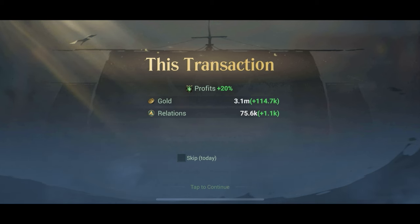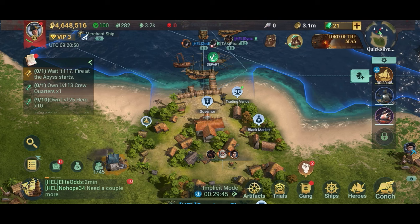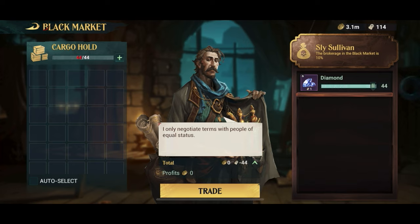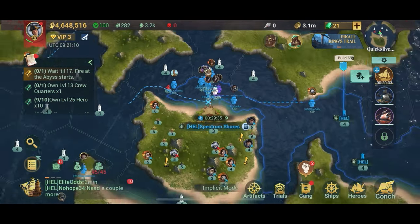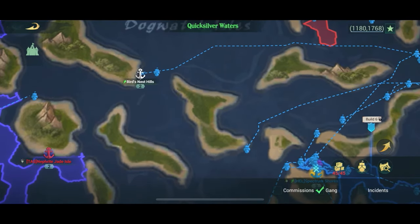So I sell it here for 114,000 gold for three minutes of work — that's a really good profit. Then I go straight into the black market at the destination port and this time I buy diamonds again, paying with warrants once again. Then I go back to the port I just came from, where I'm going to sell my diamonds to the trading post there.